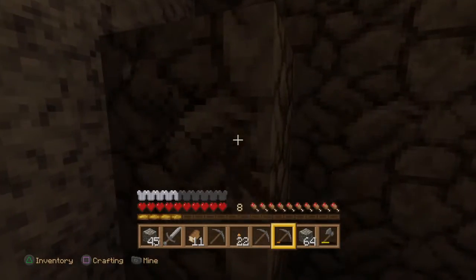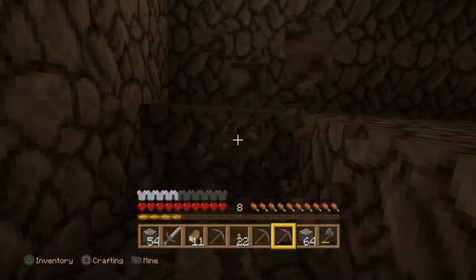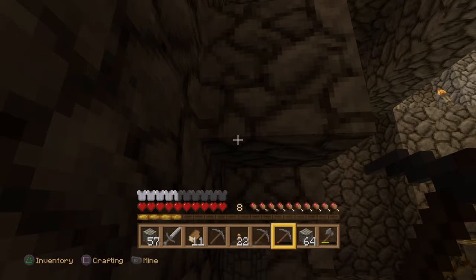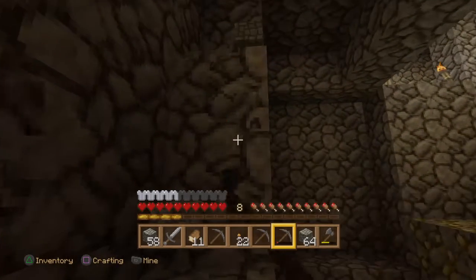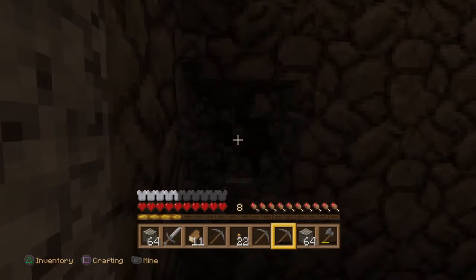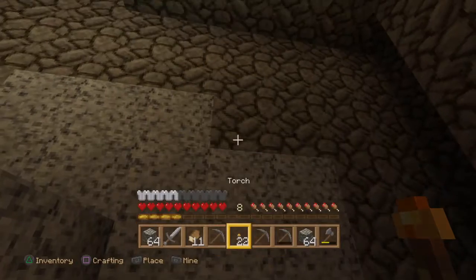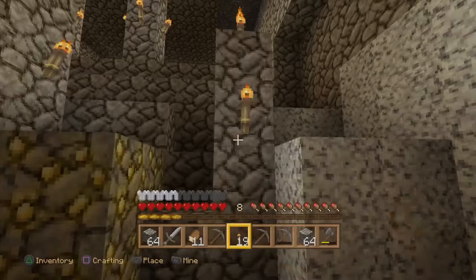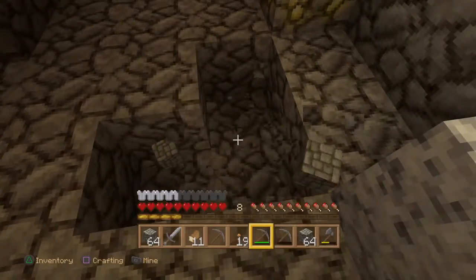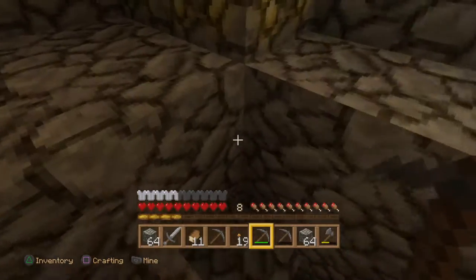It looks like it's just going to be a dead end. But that's okay — it's only episode 10, we've got a long way to go in this series. Rome wasn't built in a day. Although — you can hear that? There's definitely something down here because I can hear some zombies. We just need to make sure we're digging in the right direction. Let's stick a few more torches down here and there — maybe it's down below. Let's dig a few blocks down and try to follow the noise.